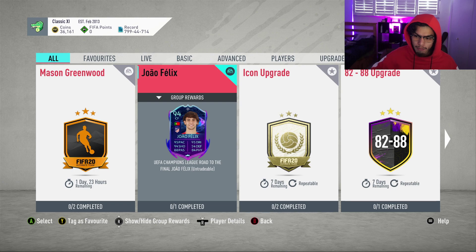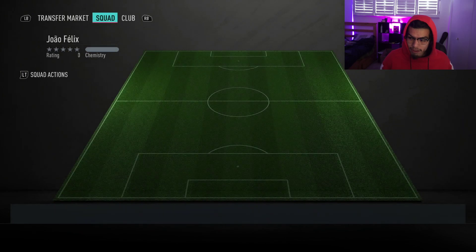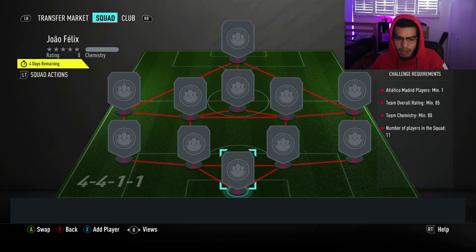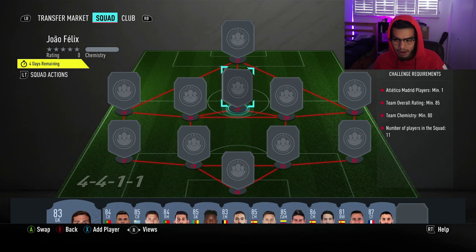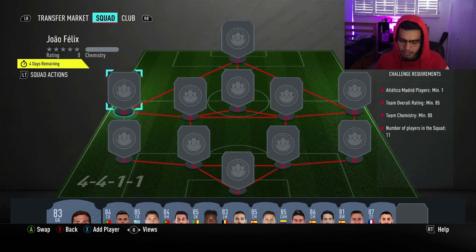This is an 85-rated squad with 80 chemistry, and that 80 chemistry requirement is really what drives the price up. Compare that to the Mason Greenwood SBC which was only 60 chemistry — that made it much much cheaper. We're going to use a lot of La Liga players here.